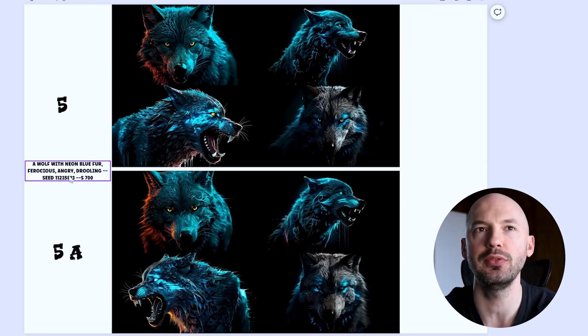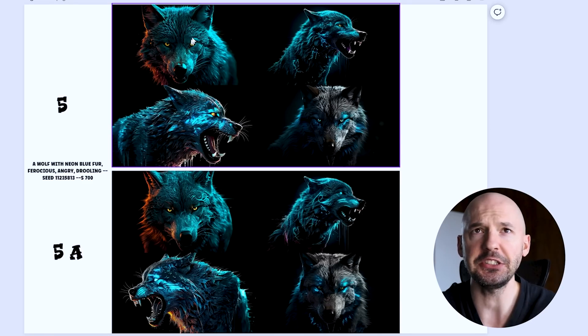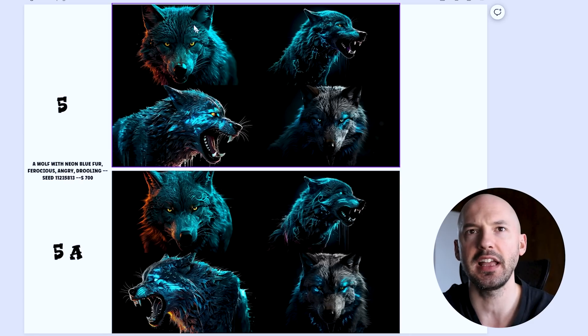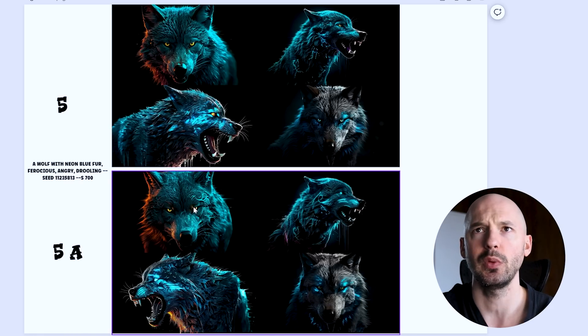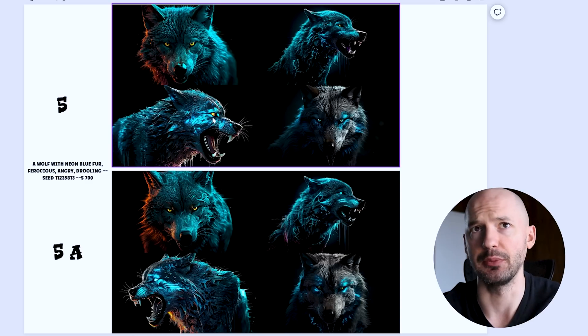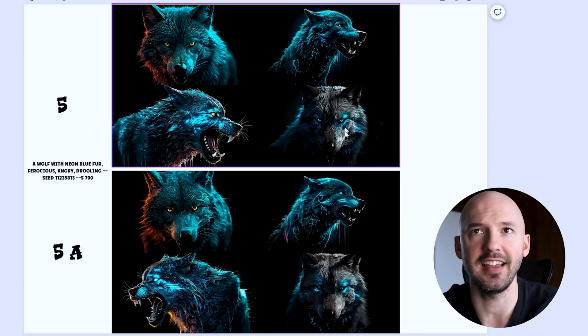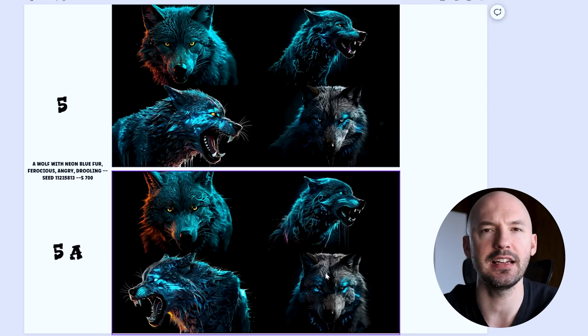Next, a wolf with neon blue fur, ferocious, angry, drooling — seed 112358113 (Fibonacci), stylized 700. There are some pretty big differences and I think I like the new algorithm better. Number one: look how clear the fur is in the new one versus how abstract it is in the old one. Number two: the new one has a clear yellow eye, the old one has a blue eye — a pretty big difference. Number three faces different directions and the eye color is off. For the wolves overall, I give it to the new v5.